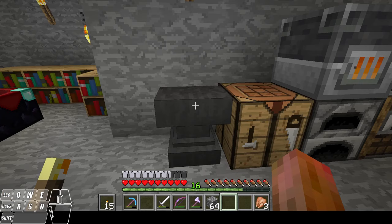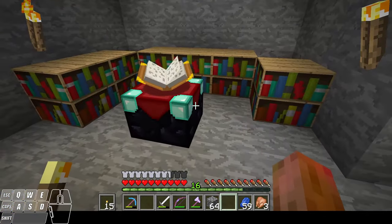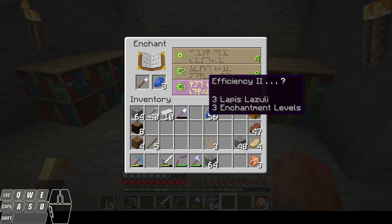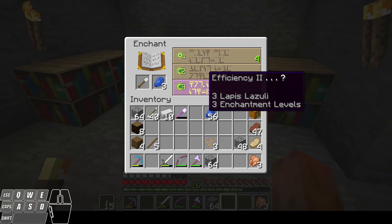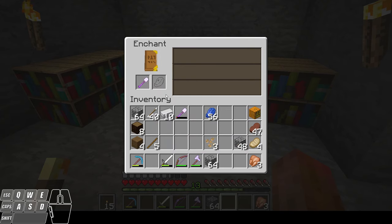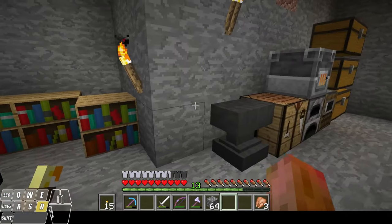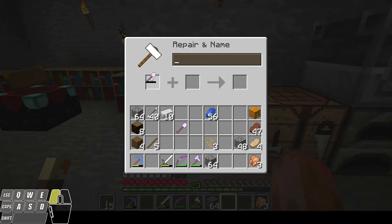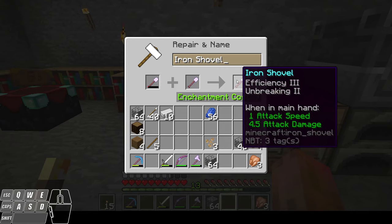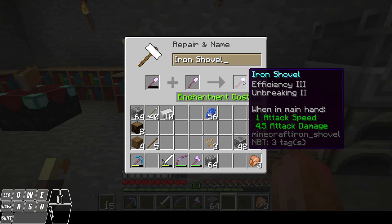The other thing you can do is combine enchantments. I can take my shovel and add an enchantment to it — I'm going to add another efficiency two. I got efficiency two, and it also gave me unbreaking two. So I've got two enchantments on this one now, and I had efficiency two on the other one. Now I can take my two shovels and combine them in the anvil — the two efficiency twos become efficiency three, and the unbreaking two carries over. So now I have an efficiency three, unbreaking two shovel. It's going to dig faster and have a little bit more durability.